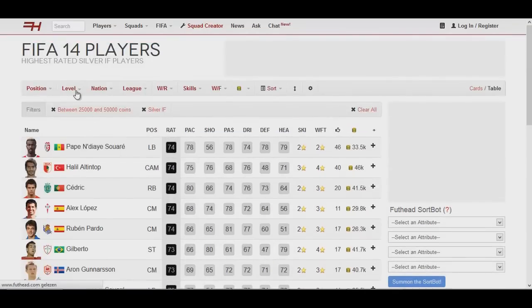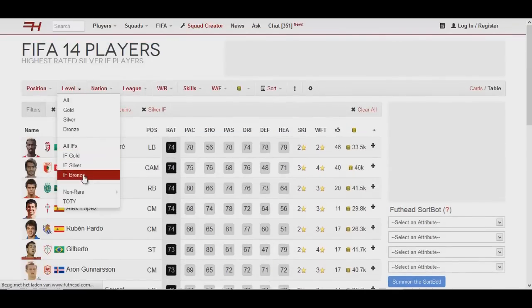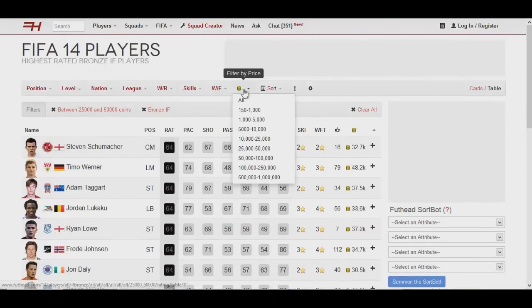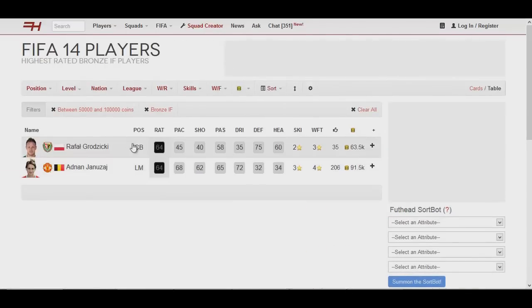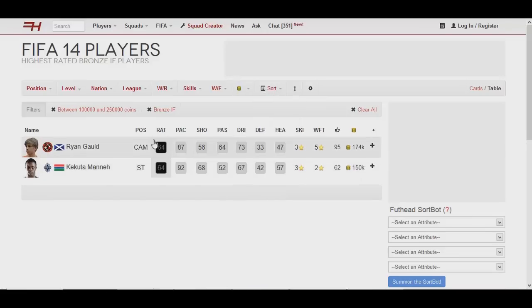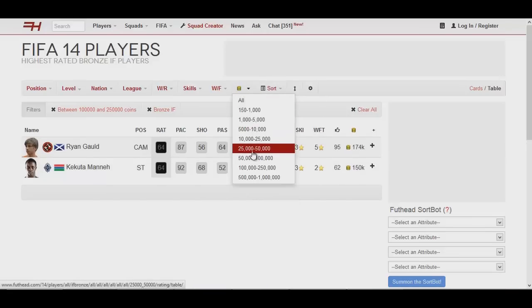Let's find some bronze informs. The reason I found the Liverpool guy is because I upped my price range a bit to 100,000 coins. Let me find him — he's not here. Maybe he's a bit more expensive. I don't think he's over 100k.